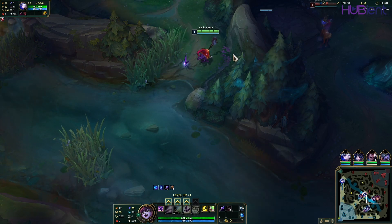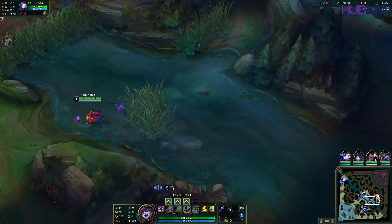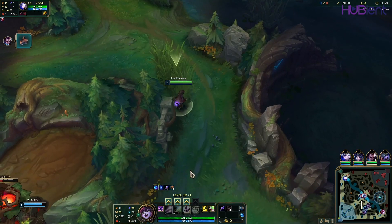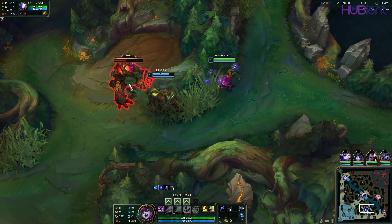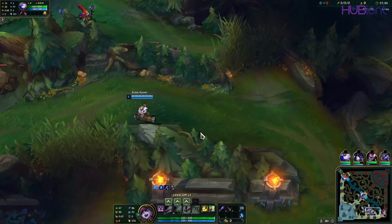Lulu has floated around Summoner's Rift from season to season, but she is most firmly at home in the bottom lane as a support. She's one of the game's best enchanters, providing a host of utility as a jack-of-all-trades that others in the role can't really match.